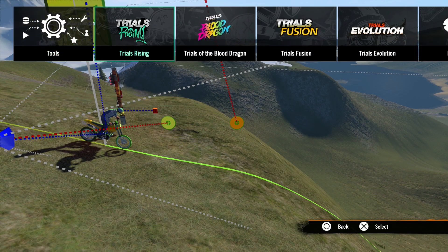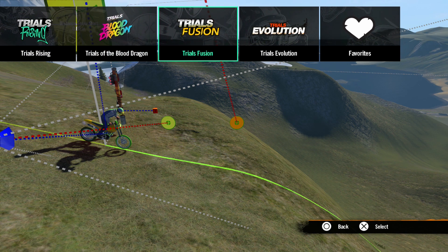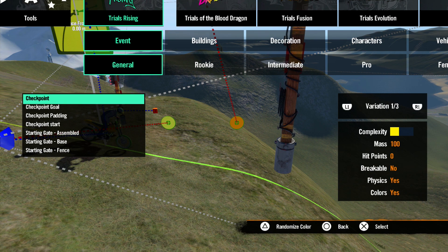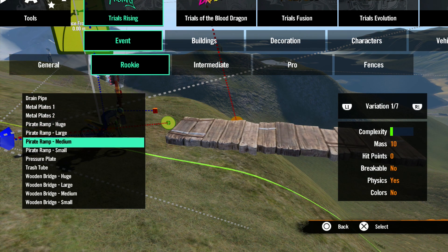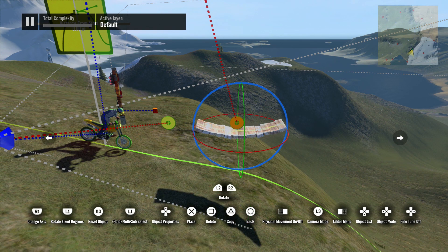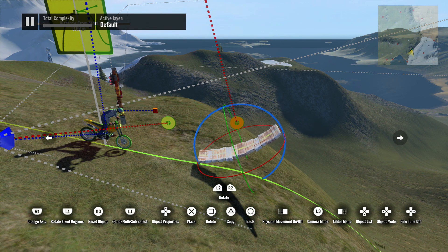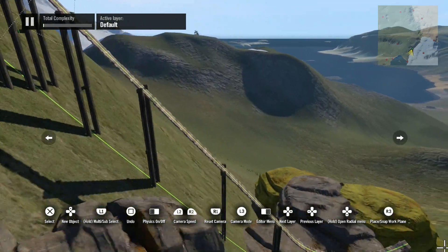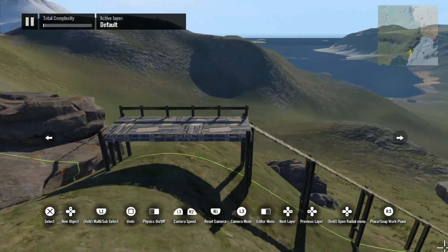Hitting up on the D-pad opens the objects menu. From here, we can see objects from previous Trials games from which you could pick any object. In this video, we'll keep it simple — let's find a nice ramp and place it in the game world. You can click the right stick to snap objects to the driving line. To save time, I've quickly placed a few more objects throughout the track.